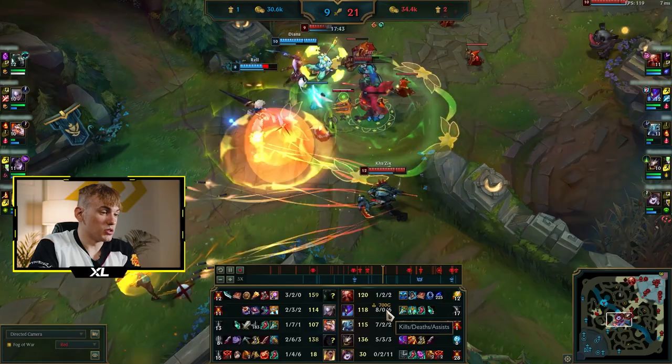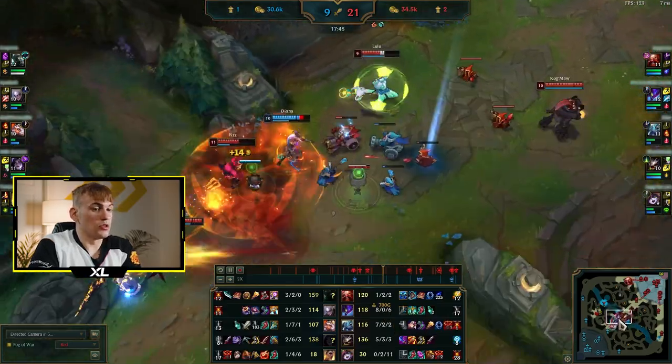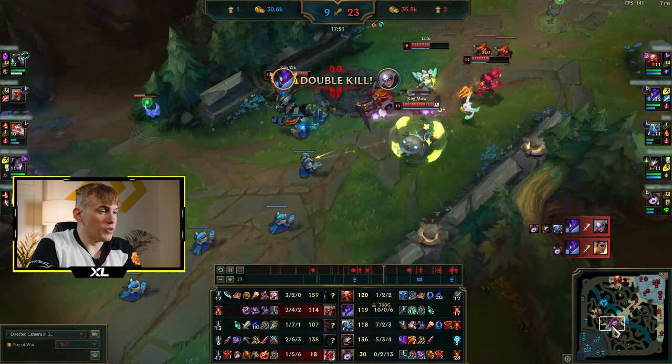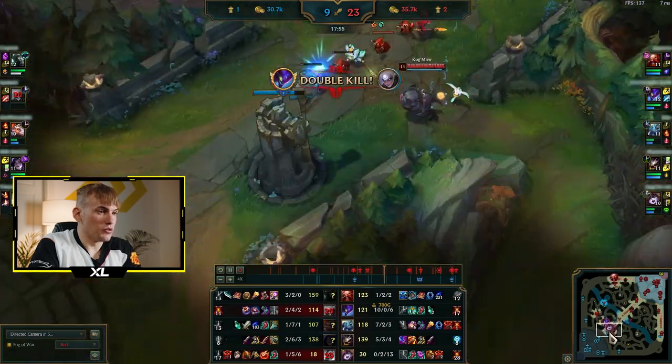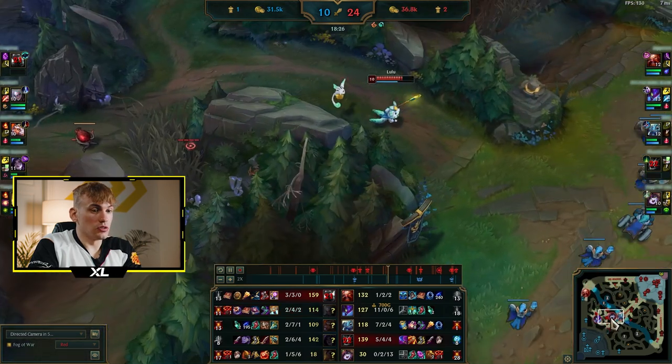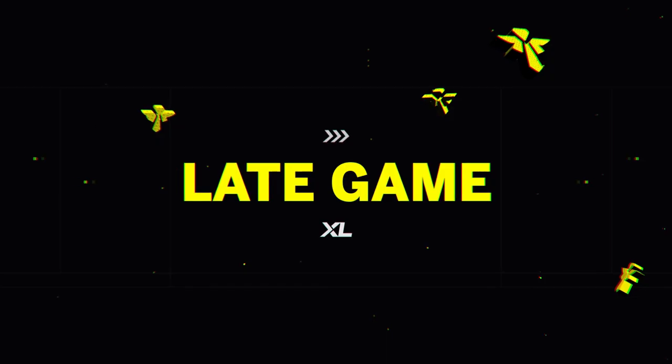Enemies lost the fight because we're just so fat — but if we had landed the engage it would have been completely free. My Kog'Maw overextended on the turret. In solo queue when this happens, don't tilt — everyone is only human. Just be nice to each other and enjoy the game; we're playing to have fun.